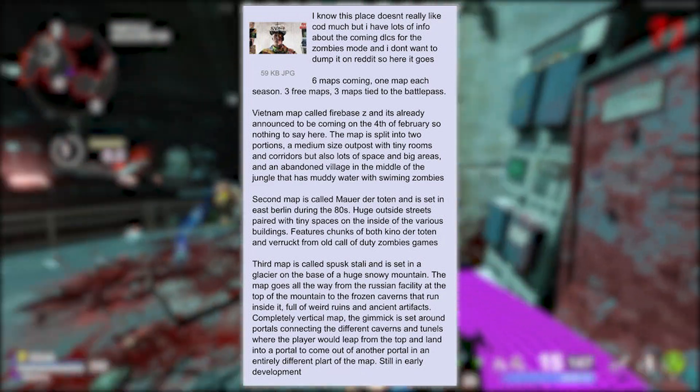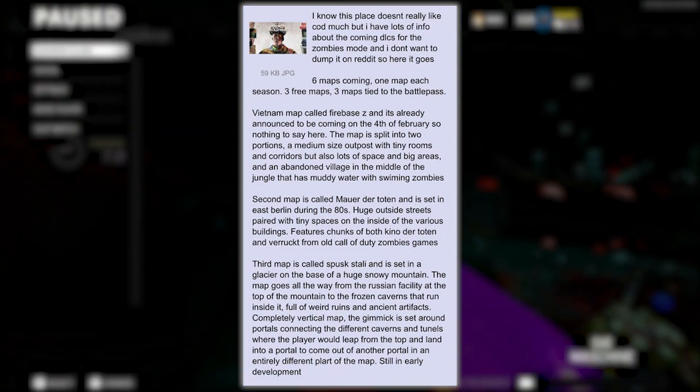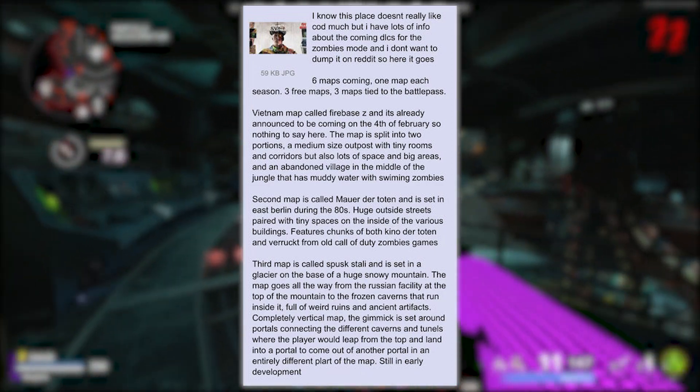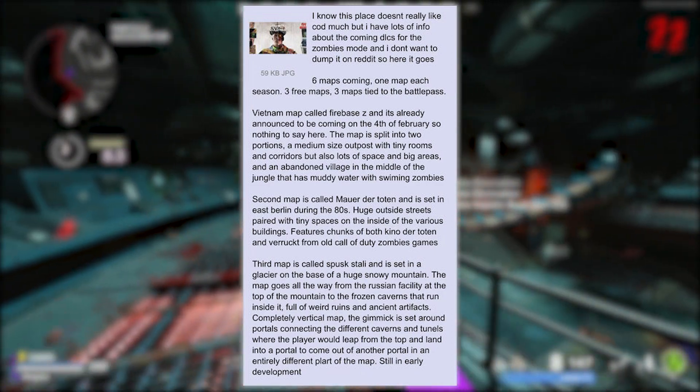The second map is called Mauer de Toten and is set in East Berlin during the 80s. It features huge outside streets paired with tiny spaces on the inside of various buildings, and features chunks of both Kino der Toten and Verrückt from the old Call of Duty zombies games.